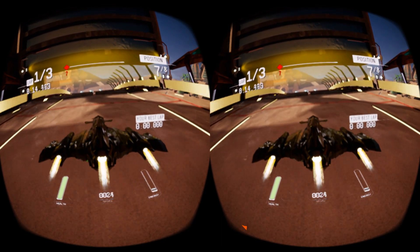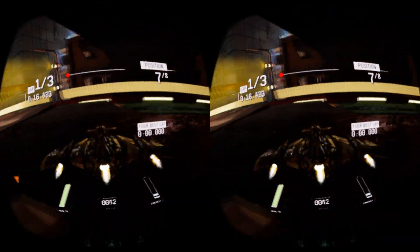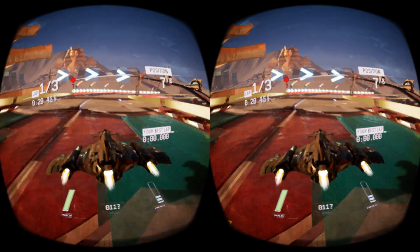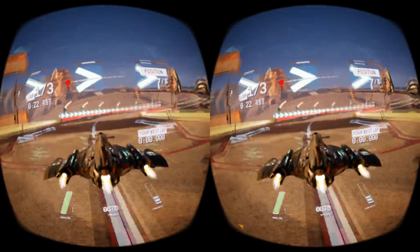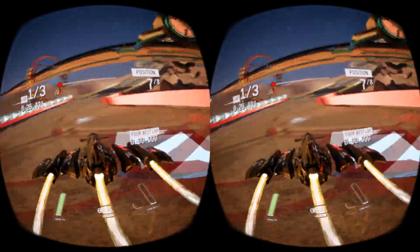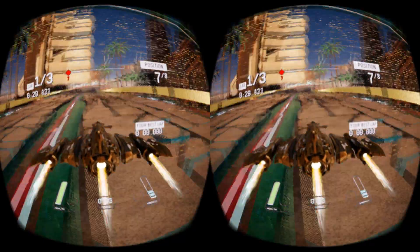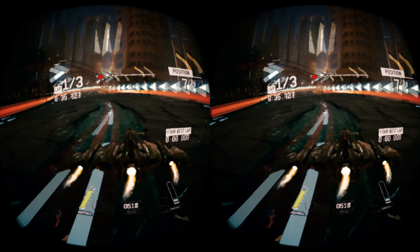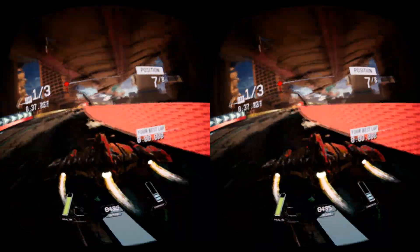During the race, by using WASD keys, you will accelerate, slow down, and turn your vehicle. Arrow keys will let you control the pitch and roll of the vehicle to help you maneuver during sharp turns. You can also use your booster by pressing the Shift key — it will drastically increase your acceleration, but the vehicle will become harder to control. The game also supports gamepad, so if you feel more comfortable playing with an Xbox controller, you can easily do so.